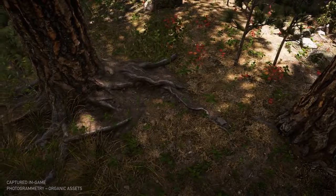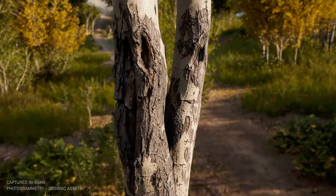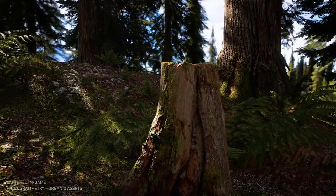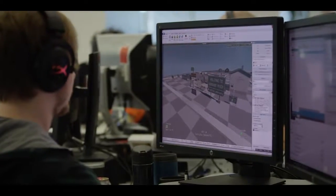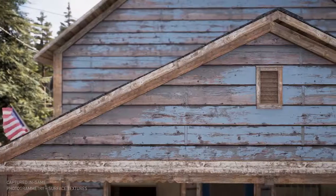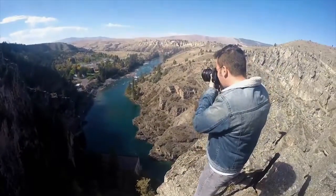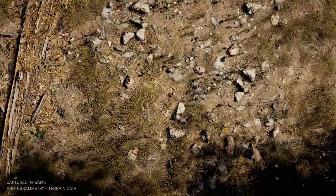Photogrammetry for us was a technique that we really had to use in order to get that extra detail and realism in our assets. What photogrammetry is, is that you take pictures around a certain subject, you go all around it, it takes all the data from all the images and creates a 3D object, which you can then take into your engine and transfer it into the game. Being in Montana was a perfect opportunity for us to do photogrammetry — we're already there taking pictures of the environment, of the scenery, of how things grow, and the results are gorgeous.